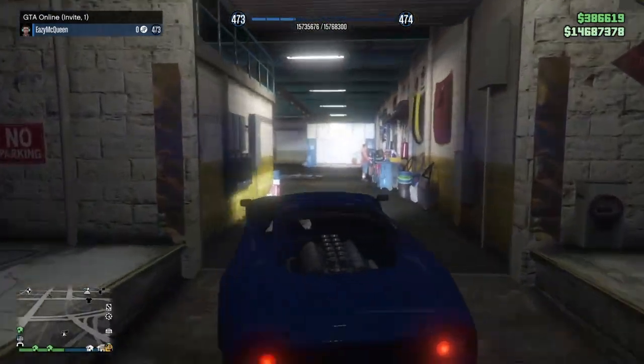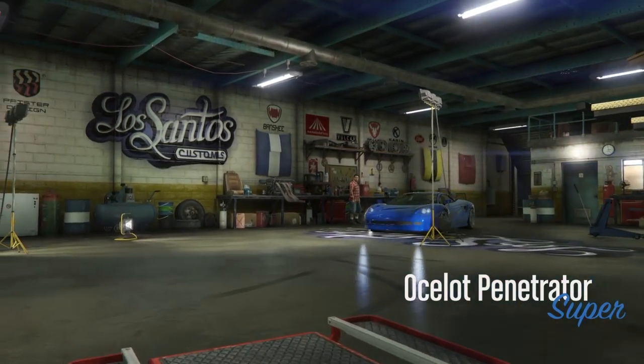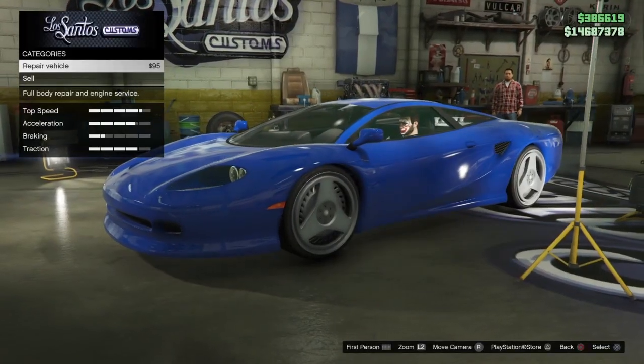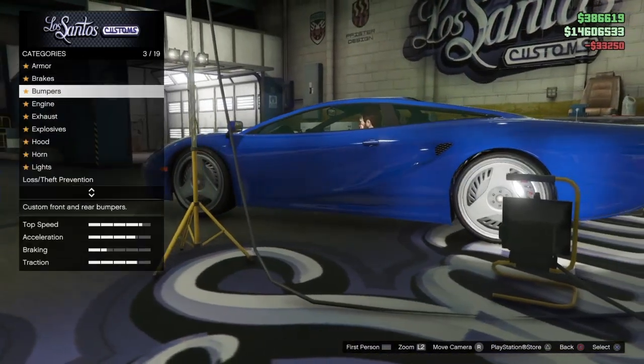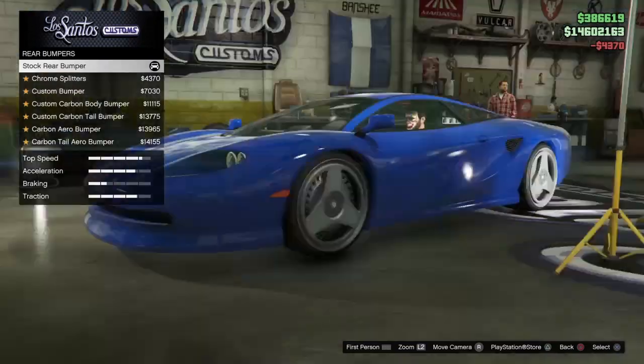Let's go ahead and take it into LSC and see what we can do. It does look pretty sleek, like a Lamborghini — I don't know if that's actually what Ocelot is based on, but it is looking pretty fresh. Let's go ahead and put some armor on there, some brakes, the bumpers — you know, the gist.